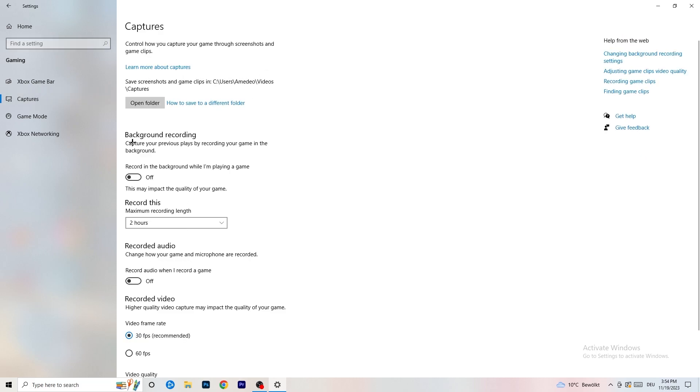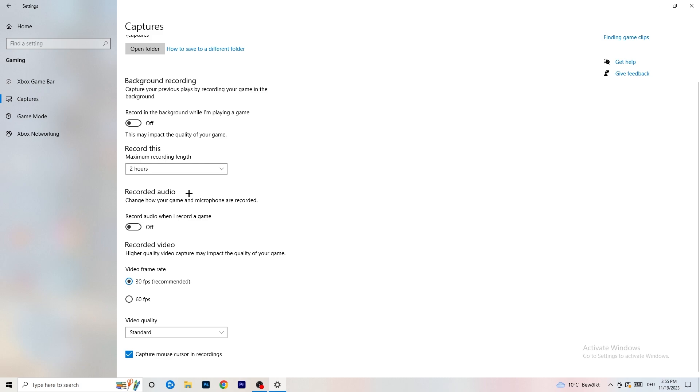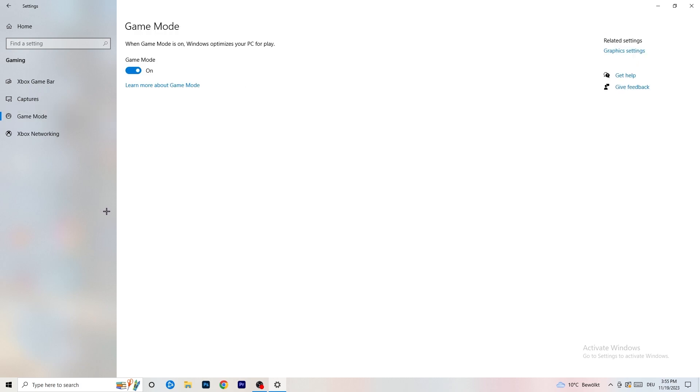Click on Captures on the left side. Under background recording, turn off 'Record in the background while I'm playing a game'. If you want to record your gameplay, use proper software like OBS — don't use the Windows background recording feature. Turn this off because it takes a lot of performance and can cause your game not to launch. Also make sure background audio recording is off.